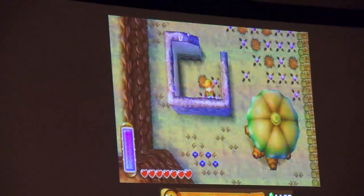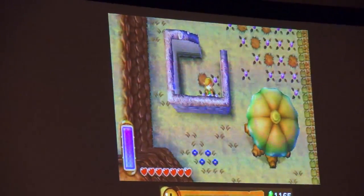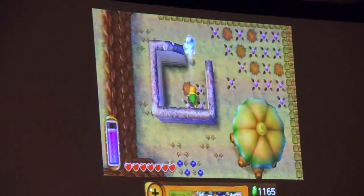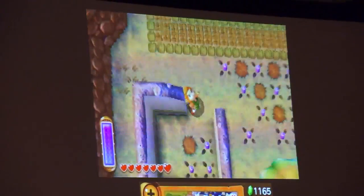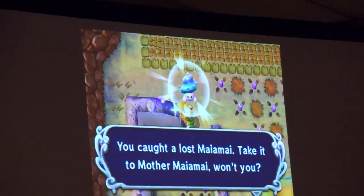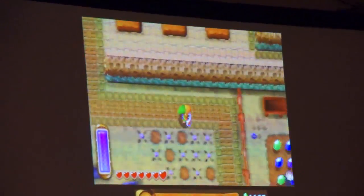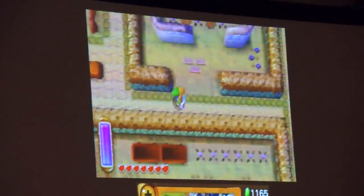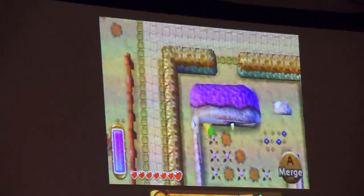As you can see, Lower World has quite a lot of monsters, but mainly it's actually just people living there. Link just merged into the wall in order to find this collectible character. This is called a Maimai, and if you collect them, you'll be able to upgrade your items.